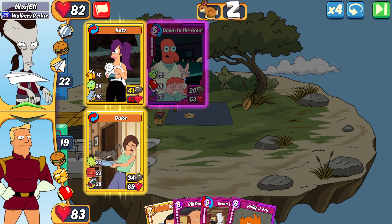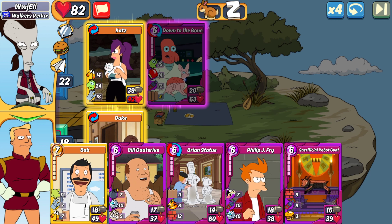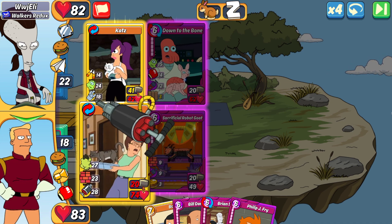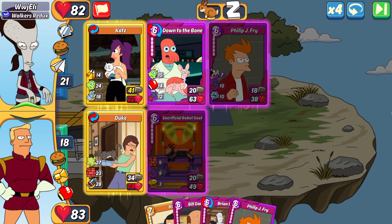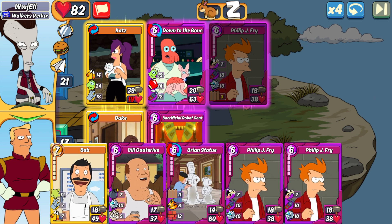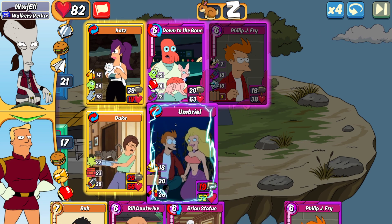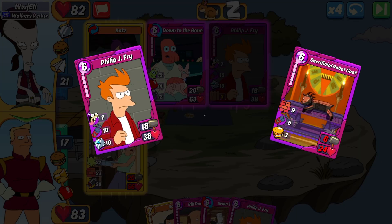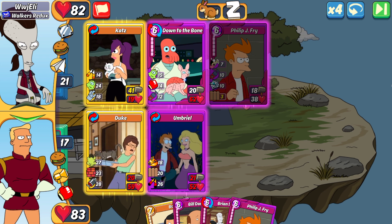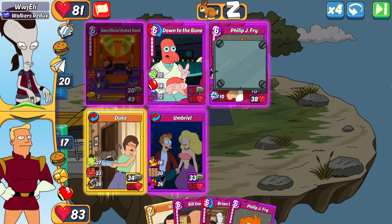He drops the Down to the Bone pre-combo. Normally I'd say Brian Statue next to the Motivate for more attack, but that has Hijack so that's not a good way to go. Drew my Sacrificial Robot Goat — I think I need to make another combo to try to overtake it. We'll lead with the Goat, get the island buff for the Animal, and it has 9 Sturdy Wall so it's a bit protected. He drops the Fry. Drew another Fry — so I got Bob. Cats only has 19 HP left and Duke already has 20 attack to take it out. Let's do Umbriel — the Motivate is going to get hijacked this turn, but it doesn't matter. Duke is more than enough to take out the cats, and I'll get the Motivate next turn. With Umbriel I have the 20 Bodyguard to block punches on both cards. Since Down to the Bone has 14 punch, I want to make sure my Duke stays alive. The 26 Cripple is nothing to scoff at either — that's why I made that move.